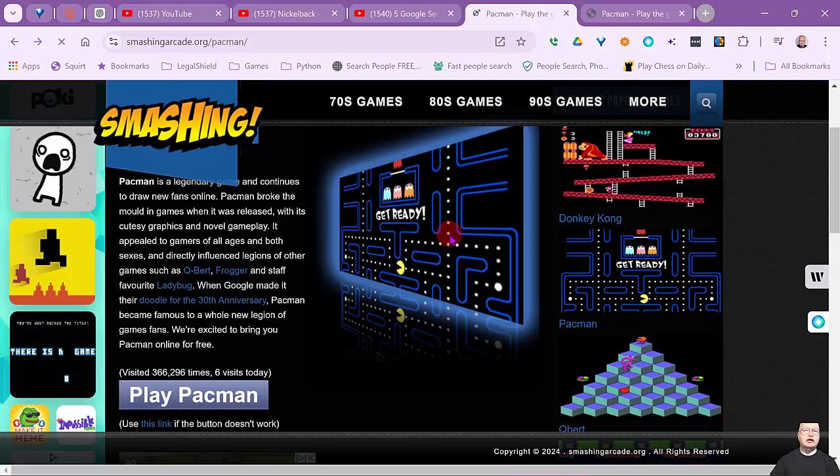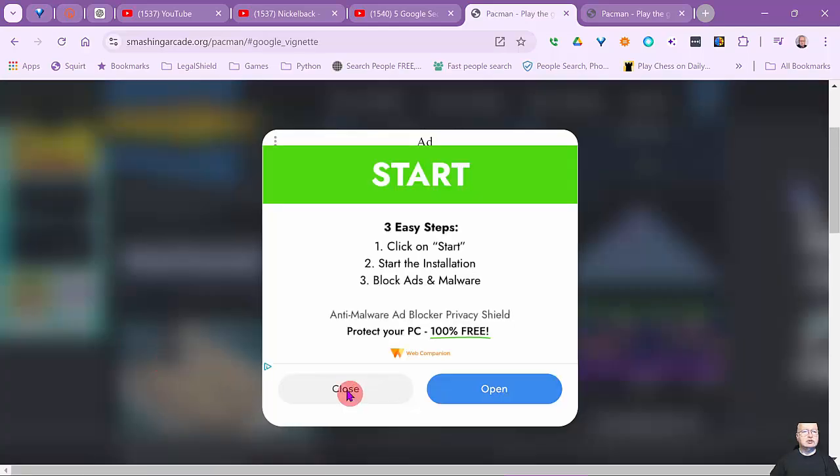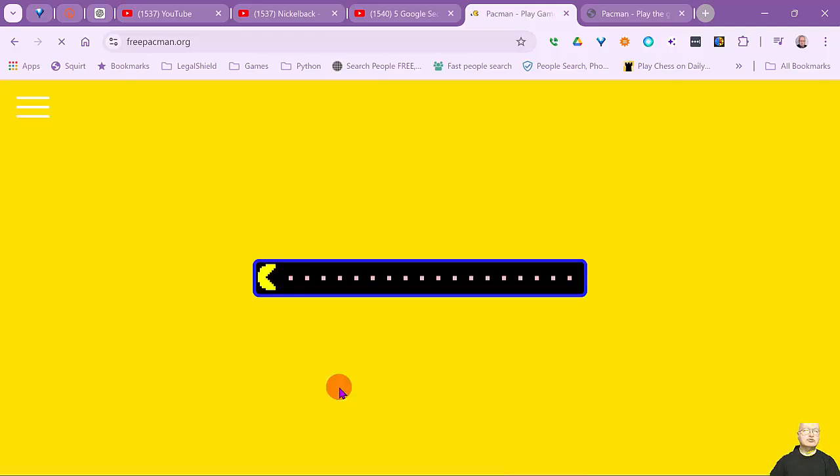Hello everyone and welcome back to Let's Play. Today we're going to be playing a classic 80s arcade game, Pac-Man. I haven't played this in a while, and today we'll be playing it on the website smashingarcade.org. I don't have a controller, I'm going to be using the arrow keys. Let's get started — we'll close that advertisement and go into full screen mode so we can get the whole experience.